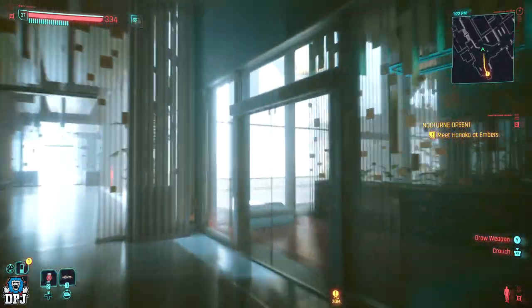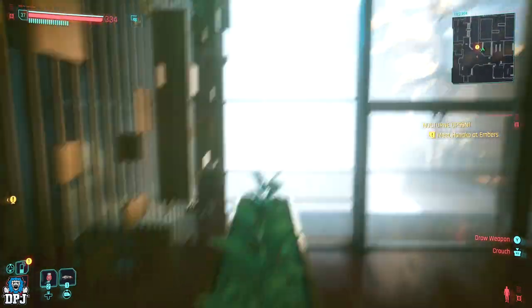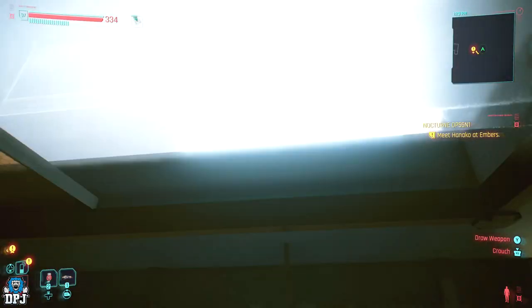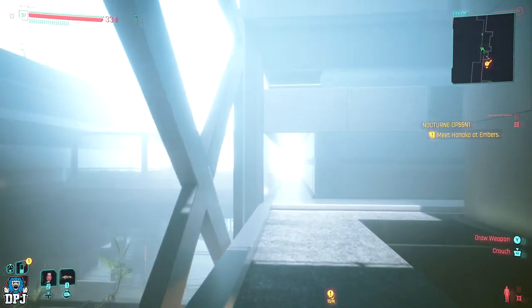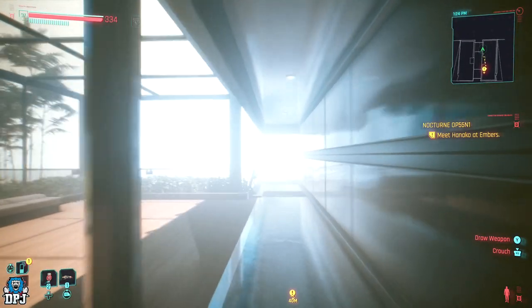Come out of the lift and head this way, through these doors. Jump up on here, and jump up on there — don't worry, you can't fall through, you'll just land straight on it. From here, jump up and run all the way along here. That reminds me, I need to turn off my motion blur and film grain.